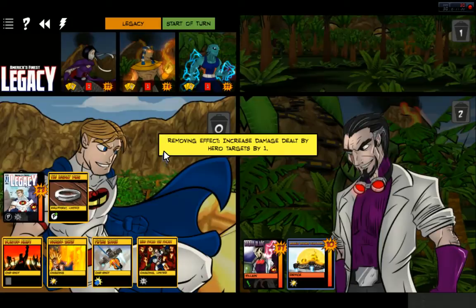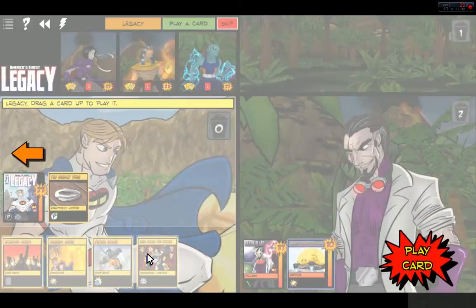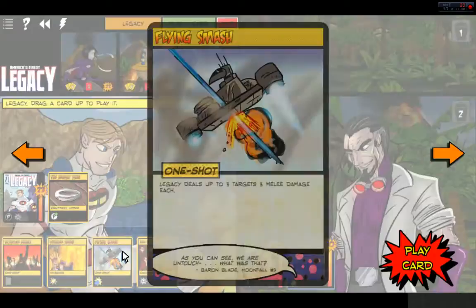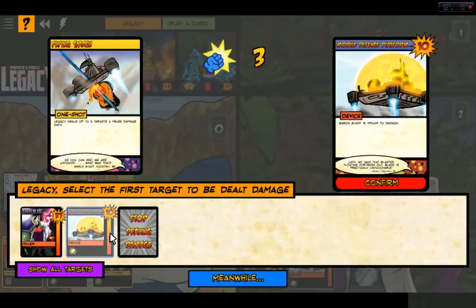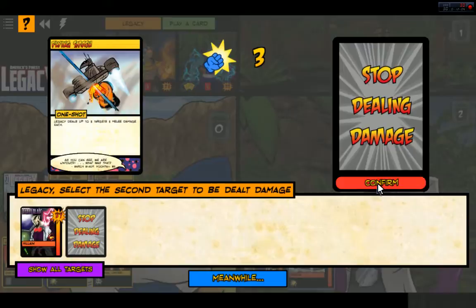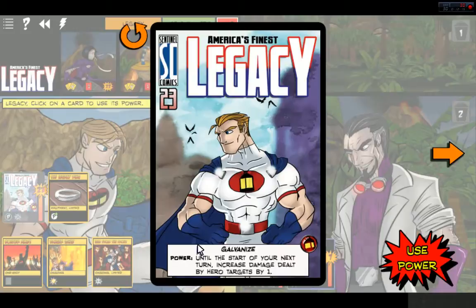Now it's our turn. Booster allies, danger sense, flying smash — three targets, three melee damage each. Let's go ahead and do a Flying Smash and deal three to the Mobile Weapons Platform. We'll stop dealing damage since he's immune right now. We can use an additional power during the power phase — we'll buff up everyone.